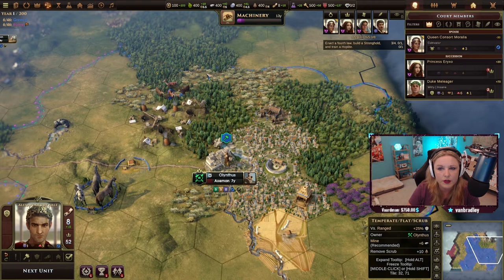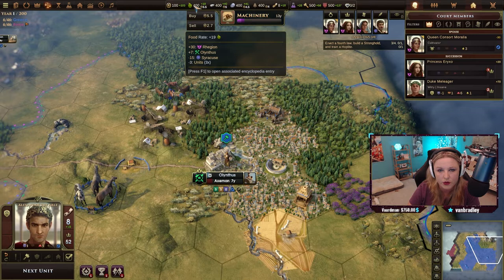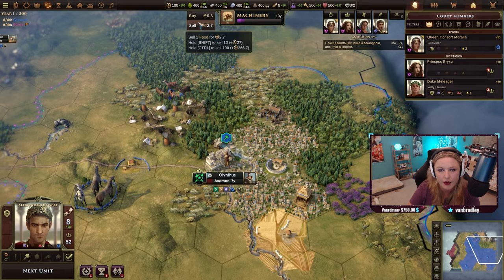Similar to Civ — talking to my chat who might be new — these are your resources up here. That's your gold, that's your food. You can buy and sell resources right from up here, which is important to note.